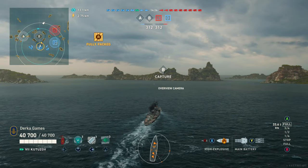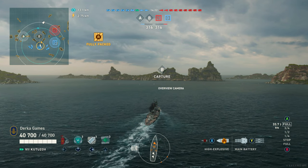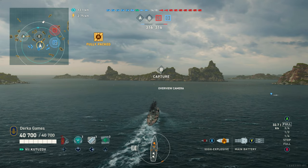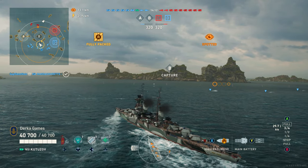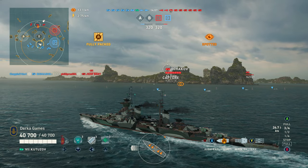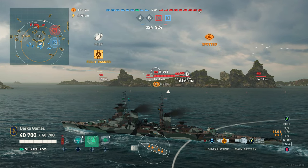The match in the background is on Greece and we spawn in the middle. Kutuzov is really a long-range support cruiser, so we're going to set up accordingly and start setting fires on as many battleships as I can, and then when the herd clears out you'll be more free to make some moves in this ship. At the start of matches, it's very dangerous. This is a huge target, concealment is awful, so hunker down until it thins out.